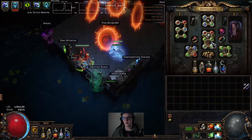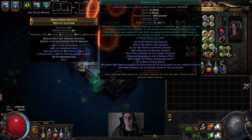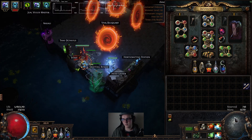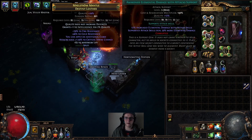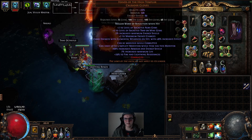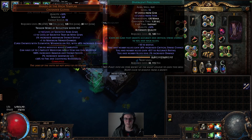For the clear setup on the chest piece, the other six-link is: Elemental Hit, Awakened Chain, Hypothermia, Mirage Archer, Divergent Inspiration for the mana cost, and Awakened Elemental Damage with Attacks — you can use a normal version, not a big deal. For auras, we run an Enlightened — even a level 2 or 3 would probably work. I use Divergent Precision, but normal is fine; we just need the accuracy.